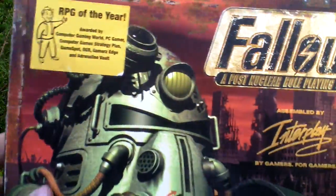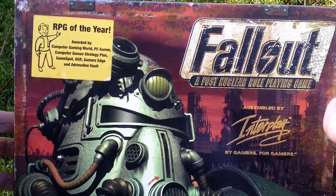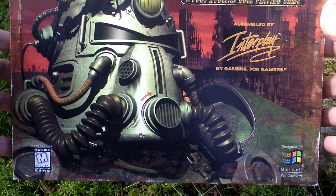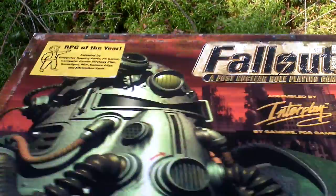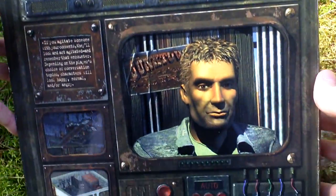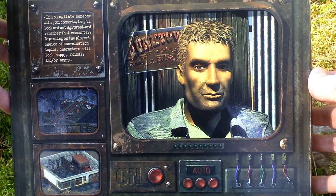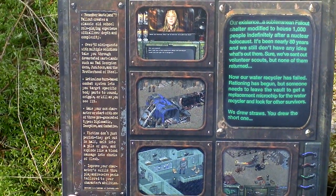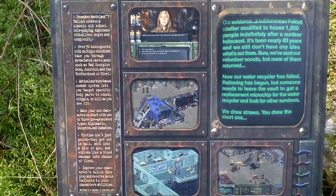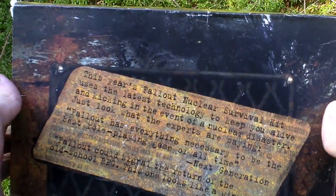Let's take a look at the box art. This is a very nice box with an unusual shape, as you can see. I can flip the front cover and take a look inside for some pictures from the game and text about the game. I can also turn the box around and see the back side for even more text about the game.